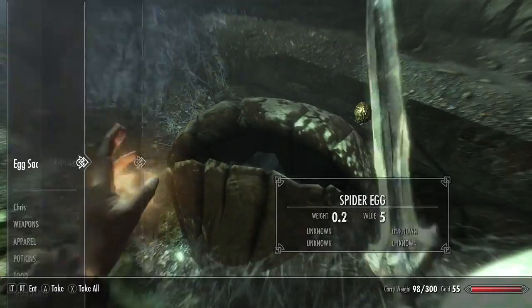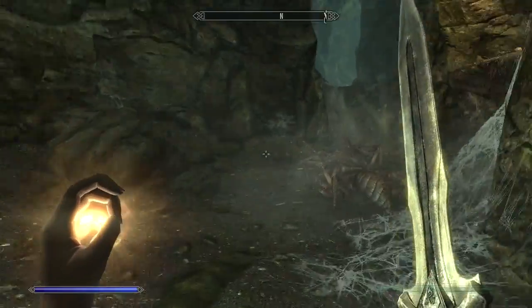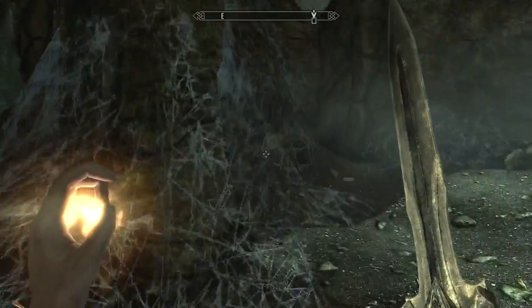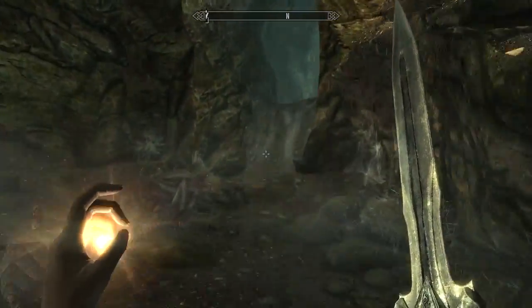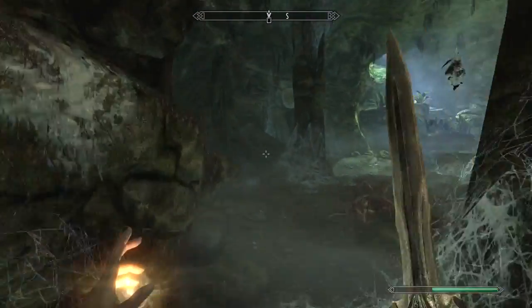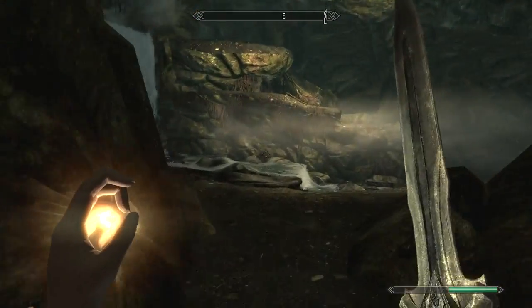Egg sack. Spider egg — we can get some of these spider eggs and see what we could make from them. We don't need this frostbite venom. I think we need to go down this way. Oh, we came this way — we need to go down this way then. Thank you, Ralof. Just auto-wine. Coin purse.